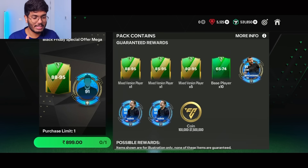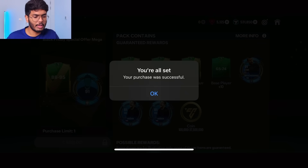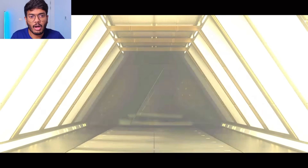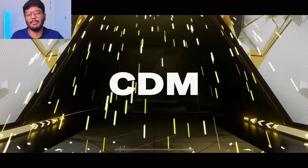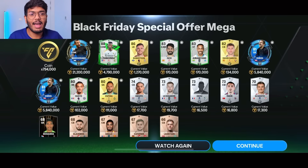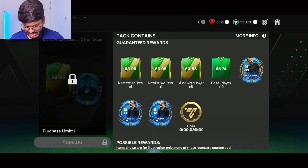We're almost done now. Time for the final pack of the day — the 890 rupees, about eleven dollars pack. Purchase successful, let's see what we get. It's an icon — Argentina CDM. I wish Masherano didn't walk out again instead of showing the best card pull. We got a CAM winger, Robertson, David Garcia. That's it — the final Black Friday pack opening! I hope you all enjoyed this, make sure to subscribe for more FC Mobile videos.